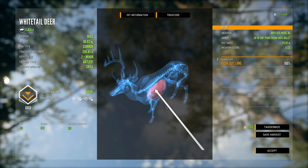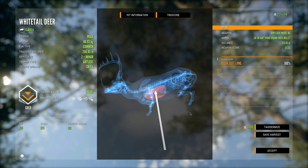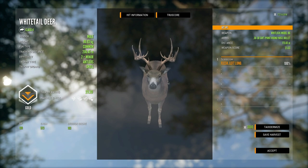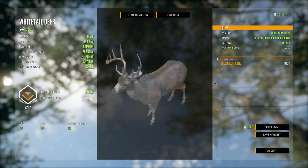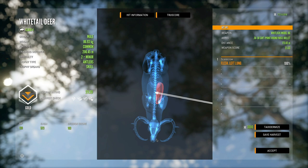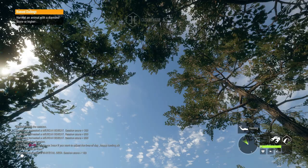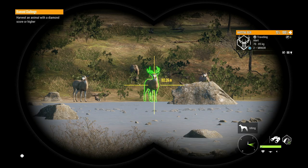If we say that we want the lever actions buffed a little bit, maybe one of these days they will do so, because I would really like to use them on stuff like whitetail deer. Considering their limited range I think it would make sense to buff the power level a little bit. This didn't do terrible — it almost got into a second lung — but sadly it just doesn't quite have the penetration at that distance and it was the exact same with this one right here.